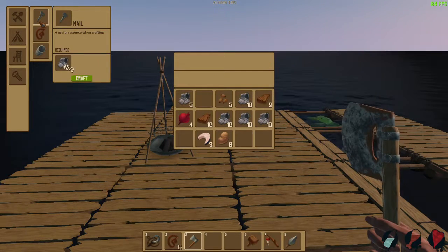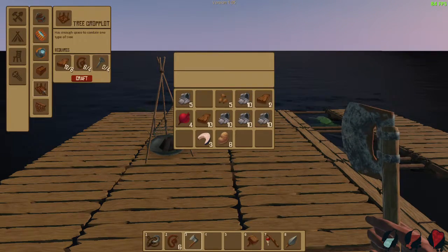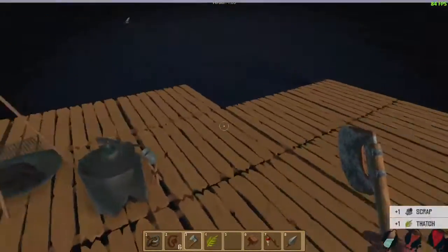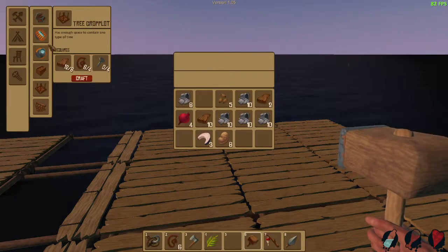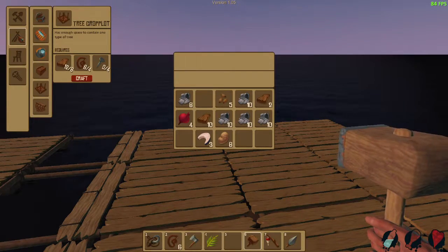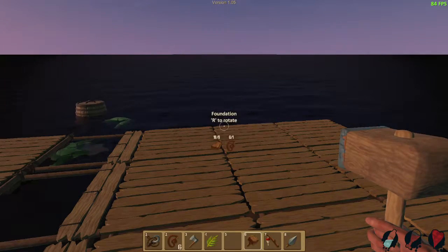A table, a nail — I'm guessing I probably need the nail for the chair and the table. Not sure what else I can do with those. There's a tree crop plot. Apparently, as mentioned in chat, I can make windows and other items. How do I do this? Can I make stairs, I wonder?